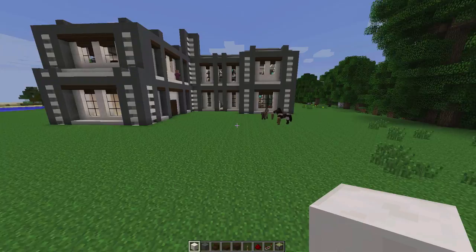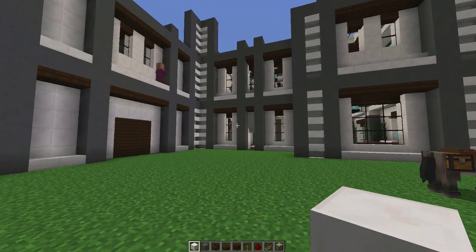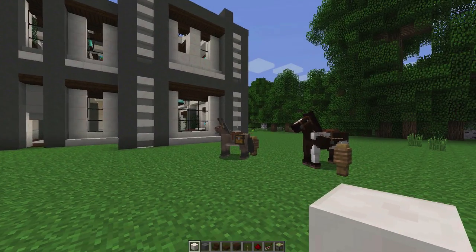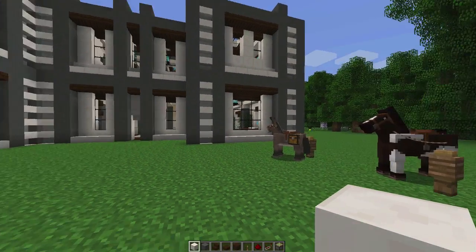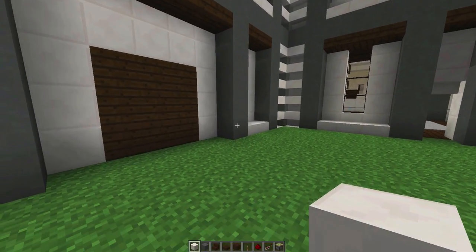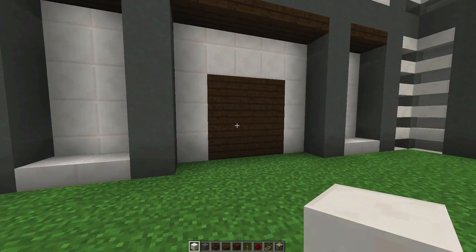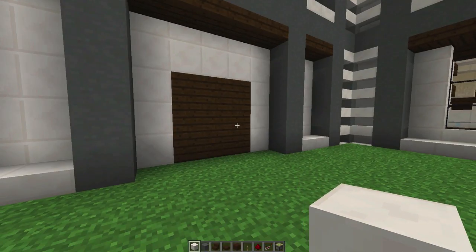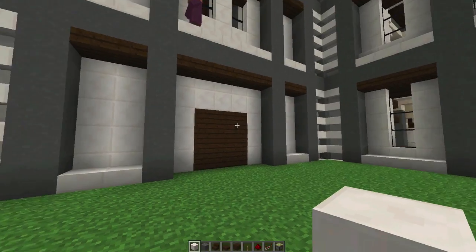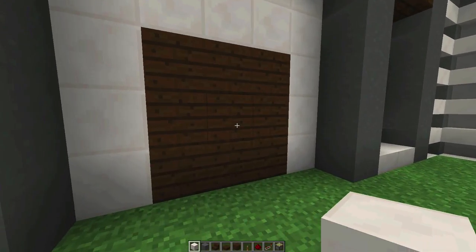Welcome back to our modern house build as we continue to build this amazing house. In today's episode, we are going to build our horse garage. We talked about this in our very first episode when we were placing these blocks along here, and I mentioned this little box was going to be our horse garage. I meant to do this episode as our first interior design, but I got kind of sidetracked. So we're finally back here and getting ready to do it.